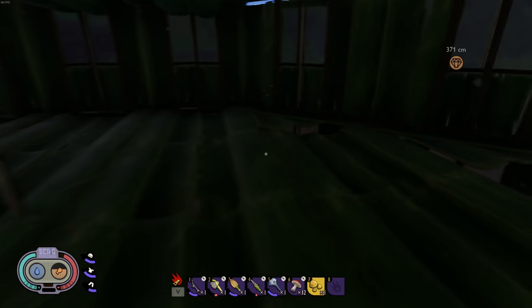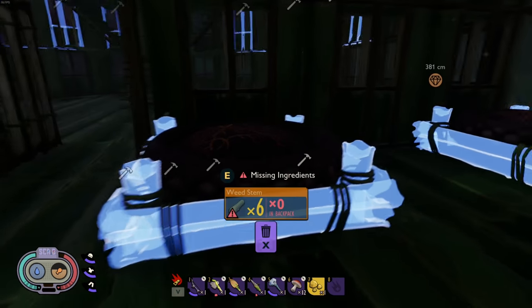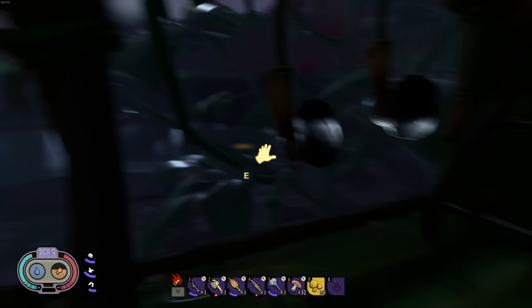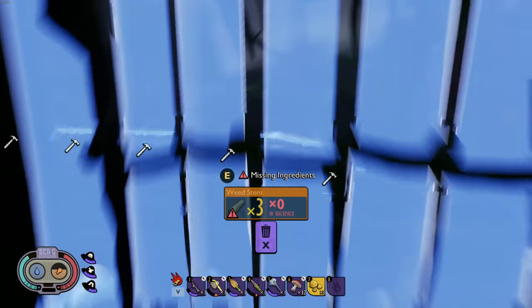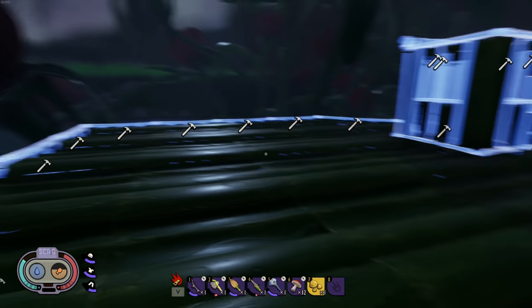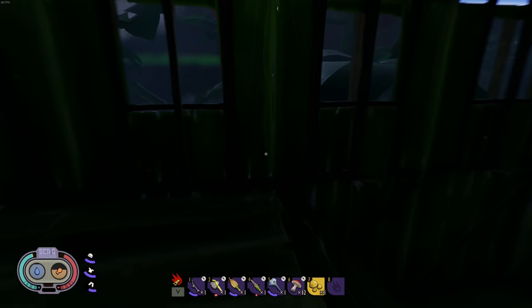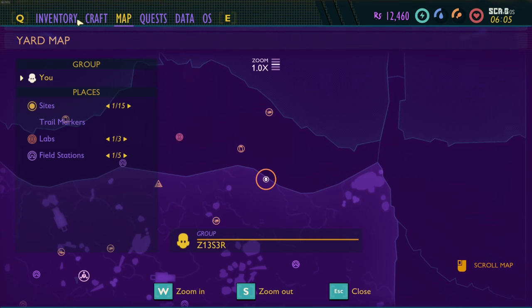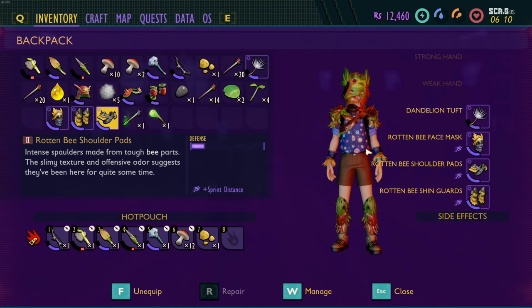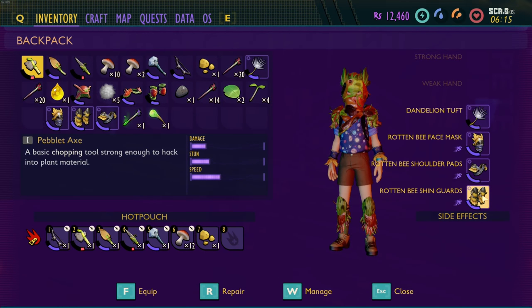There's a whole other floor up here for whatever we deem necessary. Out here on this patio area we're gonna have the fungal things, some drying racks — we already have one drying rack — the dew collectors, and then a top story. We might put basketball hoops up there and maybe a bounce pad too, just for funsies. She's a good size base! First things first, it's morning — let's put our bee armor on. It looks like it doesn't really make us faster and there are no side effects right now, but it is rotten.